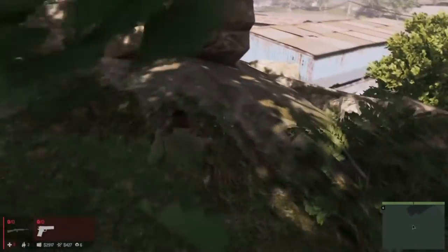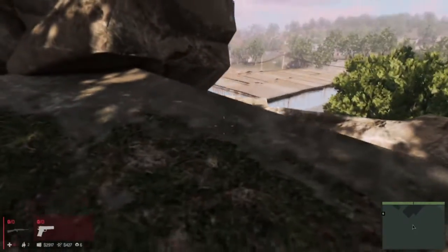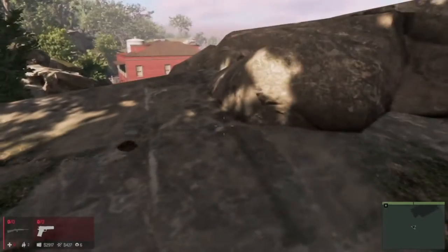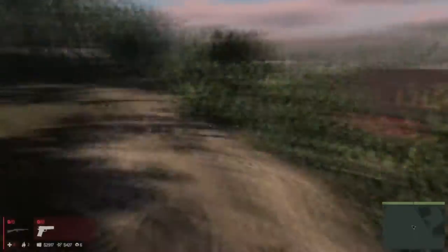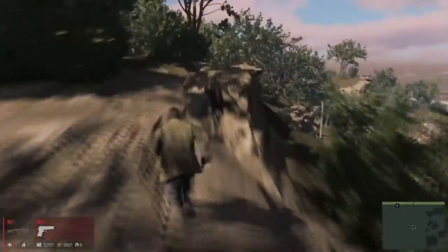Drop down in this exact spot, head around this bush right here, and you are now on top of the mountain. Walking along the mountain, you'll start to go through the mountain in some spots — like this spot right here. You see me all the way in — not too shabby. When you reach the end of the mountain, you're gonna fall through a black hole and infinitely fall to oblivion.